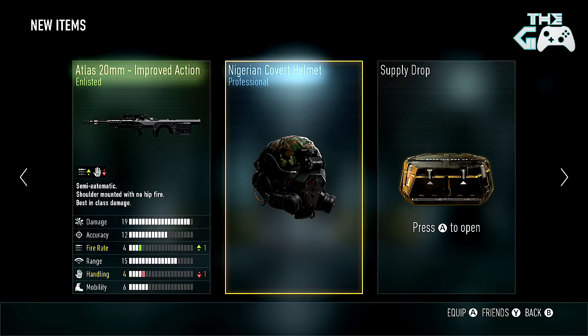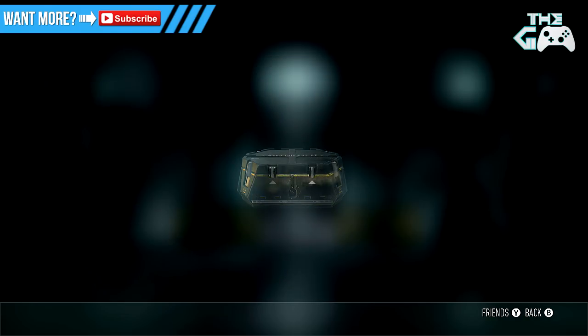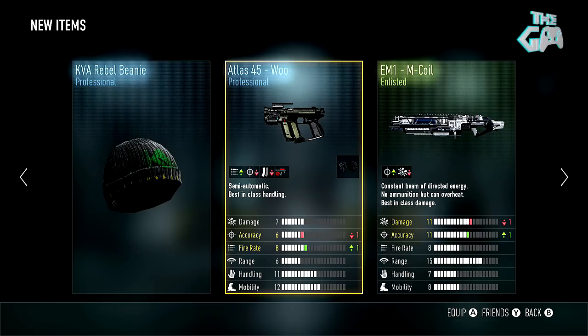Then we got the same helmet as we got last time, I think. Okay, that hasn't worked for us so far. Let's give the Ram Technique one more chance. Left thumb. Bang. Didn't quite work out for us, but we did get three things, and that camo on that looks pretty top, not gonna lie. We got the EM1 M-Coil, which does one less damage for one better accuracy, so not a great trade-off. We also have an Atlas 45 Woo, hell yeah, and that does one less accuracy for one better fire rate. And it also has a Kimbo, I think. We also have the KVA Rebel Beanie.